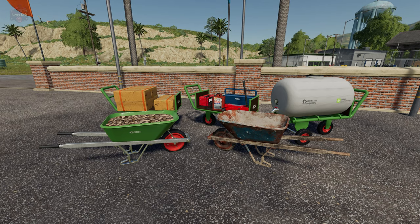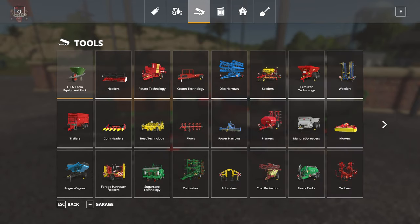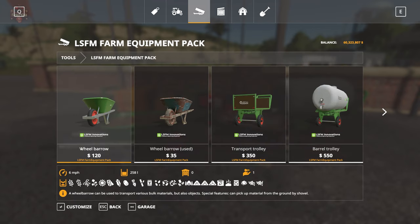Let's take a look at this stuff in the shop. If we go to Tools and then the LSFM Farm Equipment Pack — it has its own category. We've got a wheelbarrow for 120 bucks, holds 258 liters. You can see it holds basically all of the material types available in your save game. The wheelbarrow can be used to transport various bulk materials but also objects, and it includes special features — it can pick up material from the ground by shovel.